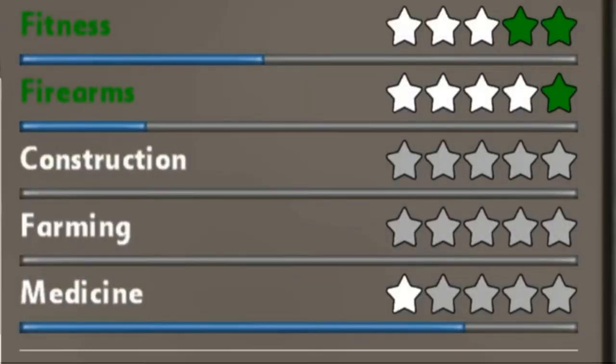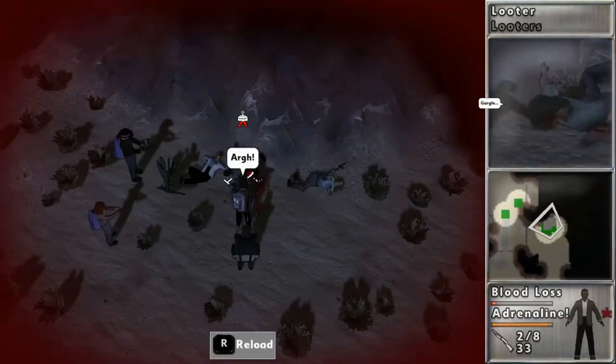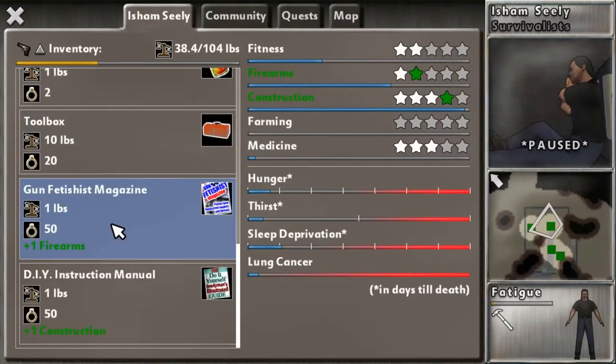Every single person has five skills to develop: fitness, firearms, construction, farming, and medicine. Level 5 is the top, but not all characters can reach it — they are just limited. Only when using a certain skill do you gain experience for it. For example, using a weapon will increase firearms. There is also an artificial way of gaining levels: you will find books for the respective skill, and the only requirement is to carry them at all times.